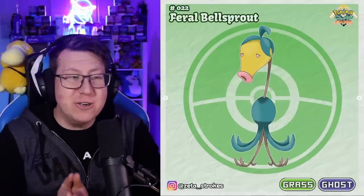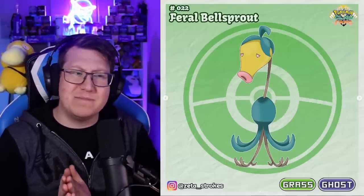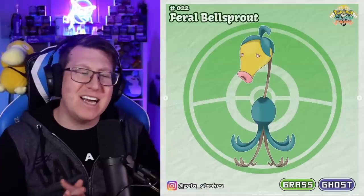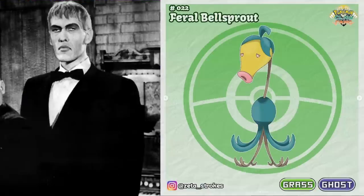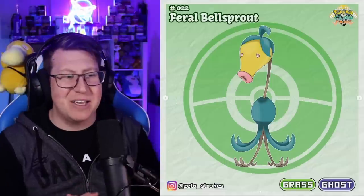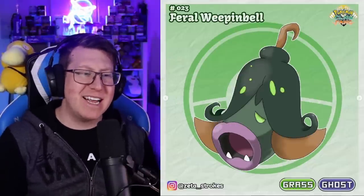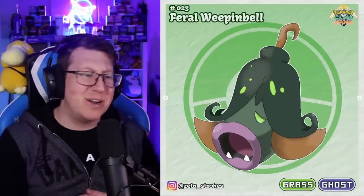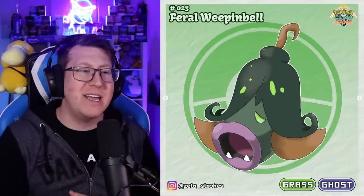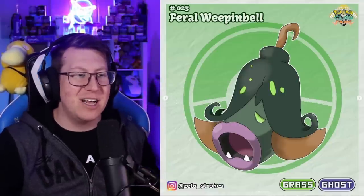Now the first regional form is Feral Bellsprout. It looks a little bit sad — it's actually based on Lurch from the Addams Family, being very tall and very lean. It evolves into Feral Weepinbell, which again looks kind of sad or depressed. This is a grass and ghost type, and the hair makes it look almost like an emo haircut. I really like the coloring on this.